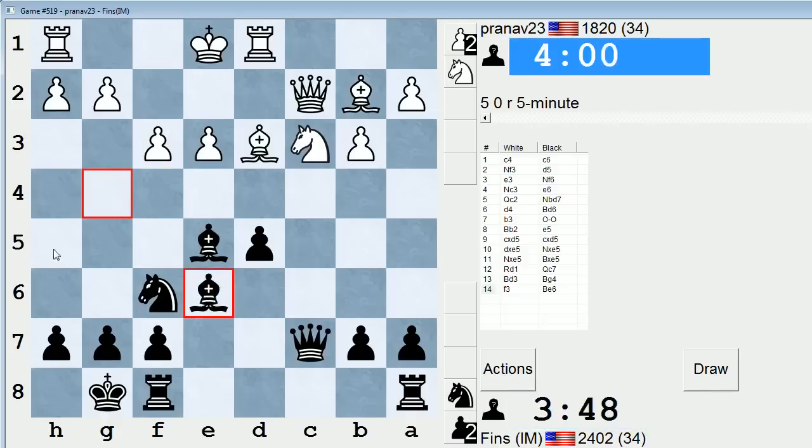If bishop h5, I was kind of wondering if he could play g4, bishop g6, and then g5 — trying to kick away the knight so as to play knight takes d5. I'm not sure that would work with the bishops opposing each other, actually. But I didn't want to spend time thinking about it.